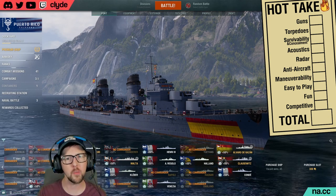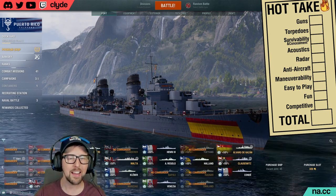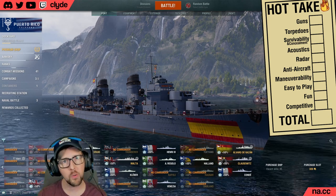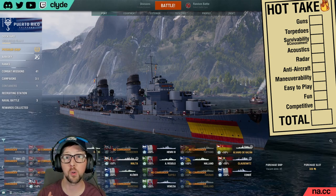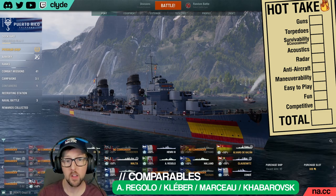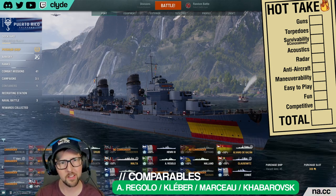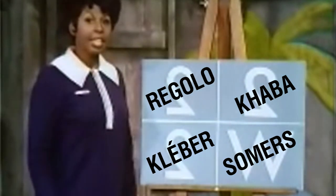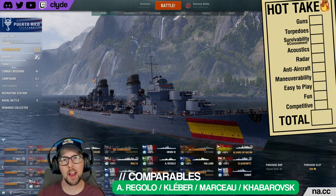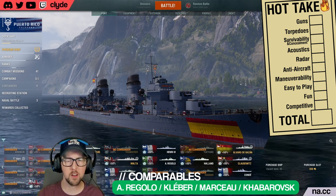First let's talk about comparables — comparable ships. There is a lot of variability in the list of tier 10 destroyers, so I decided to select a few destroyers that were at least in the same neighborhood as Bazán. I ended up going with a set of 8-gun tier 10 destroyers that have torpedoes. This list includes Atilio Rigolo, Kléber, Marceau, and Khabarovsk. Technically Sūmers has 8 guns and torpedoes as well, but she's really not like the others in this list. There will be a few times today where we compare Bazán against all tier 10 destroyers.